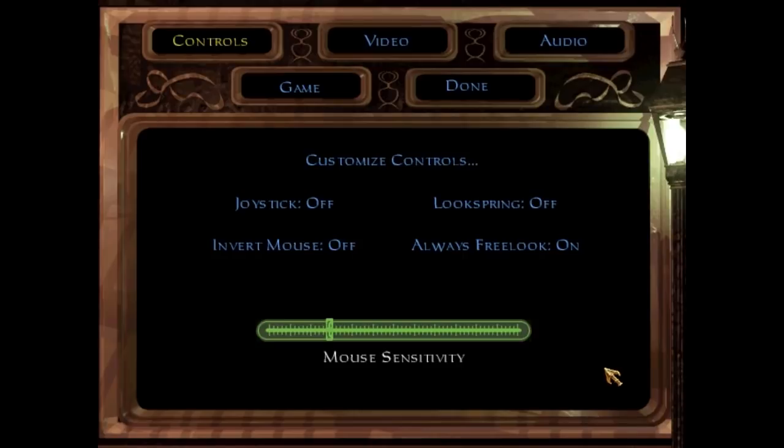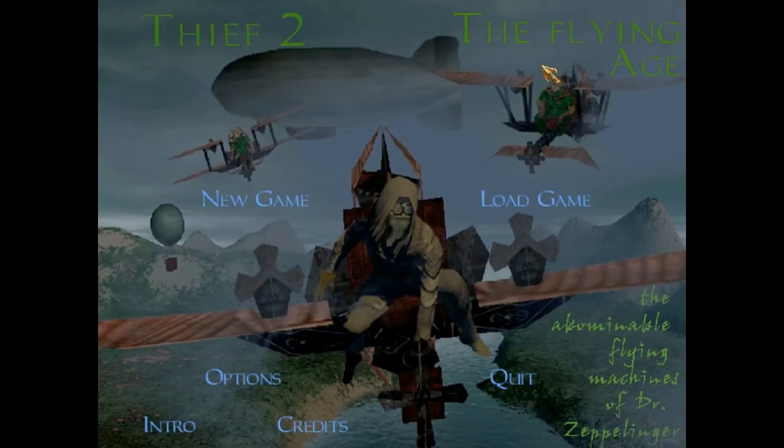Hey guys, name's Fen, playing a new mission today. Thief 2, The Flying Age. The abominable flying machines of Dr. Zepplinger. Before I do anything, let's watch the intro.